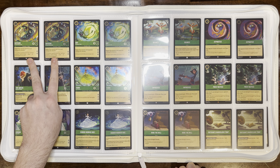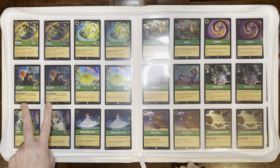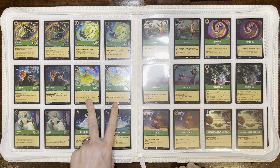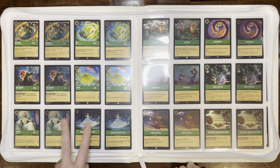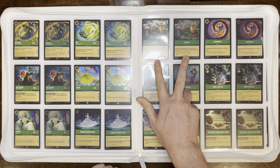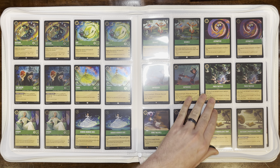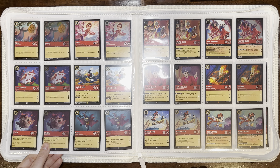We have Raddigan Criminal Mastermind, Ray Easy Going Firefly, The Queen Disguise Peddler, Tiana True Princess, and Virana Fang Chief. Then the action/item cards: Bibbidi-Bobbidi-Boo, Bounce, Hypnotize, Improvise, Pack Tactics, Ring the Bell, and Raddigan's Marvelous Trap. Then we go into our Ruby section.